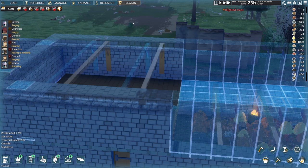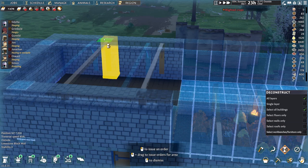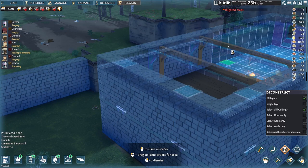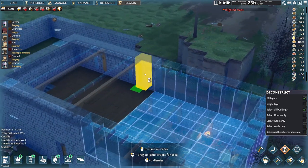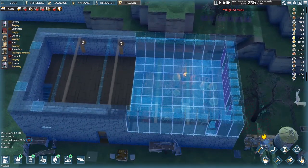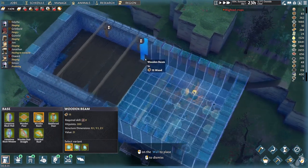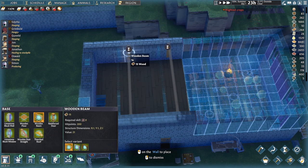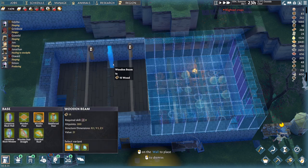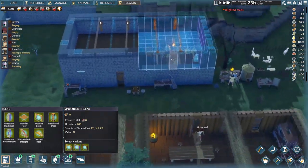We've got blighted crops. I can't select this beam — can I deconstruct the beam? It's not allowing me to select it — I don't want to break anything else. I'm going to have to just deconstruct the wall that's holding the thing. There we go. That's going to be the beam — one, two, that one. One, two, that one. Two, that one. Then that's it — we leave the one at the end.